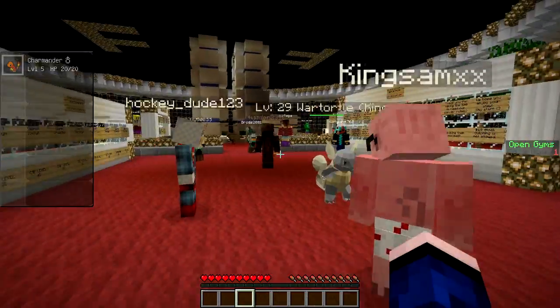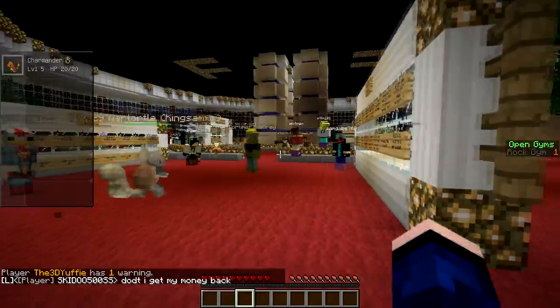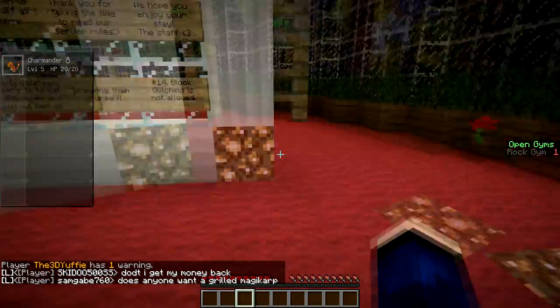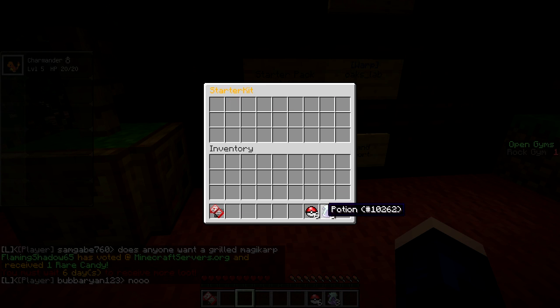So to get out of the starting area, let's look around real quick. There are some teleports to the gyms — we're a little ways off from doing gyms though. Some rules. What about the starter kit? Oh yeah, so you're gonna want to get that. Click on that — that'll give you some Pokeballs and a Pokedex, I think.